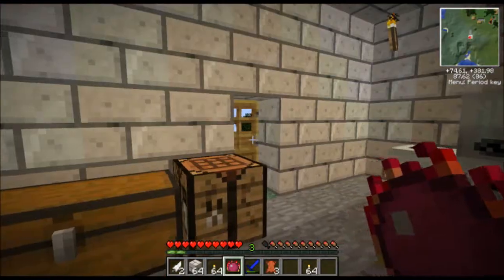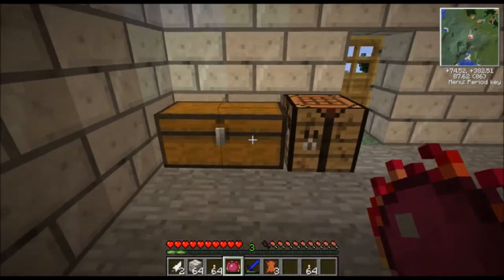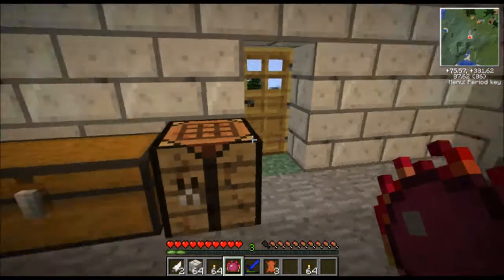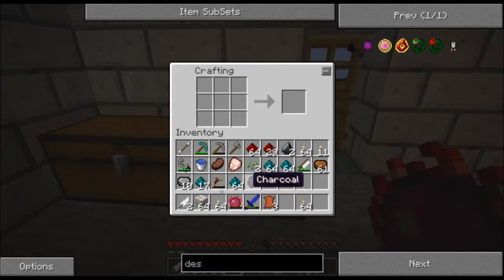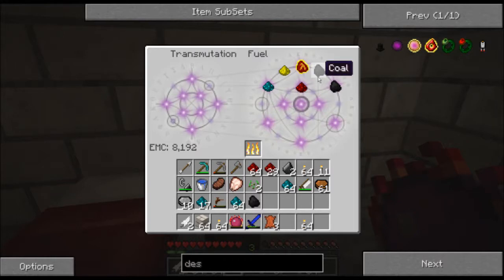Since I don't have an energy collector — which basically upgrades fuel using sunlight — I'll have to make do with what I have. First off, I'll be transmuting this Nickelite into coal.